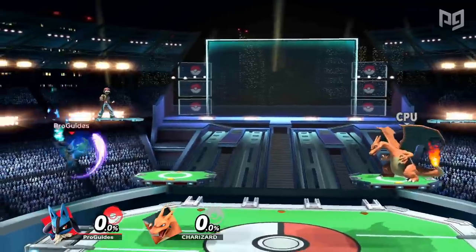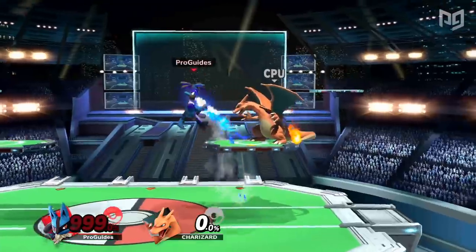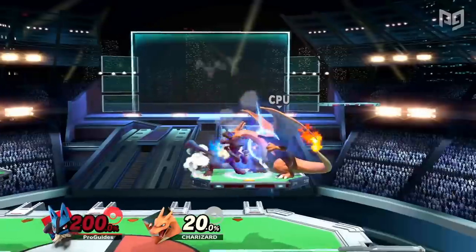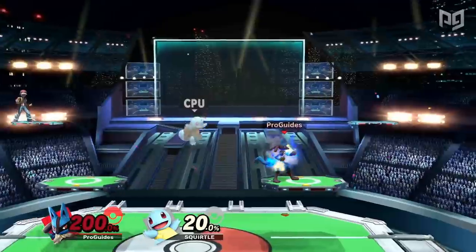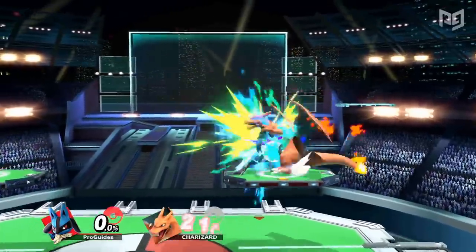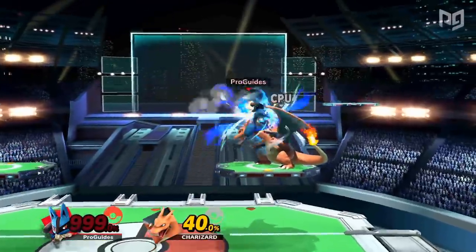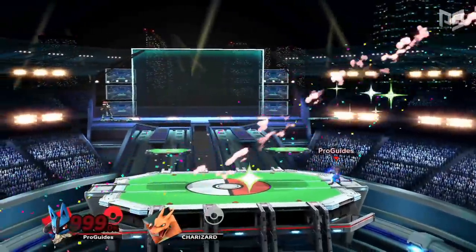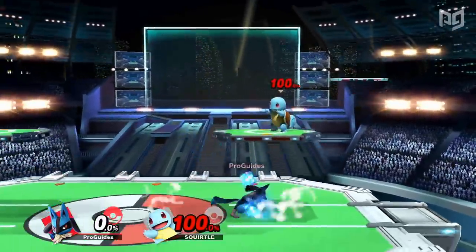Lucario has somewhat of a basic brawler moveset, but possesses a unique playstyle thanks to his aura mechanic and Aura Sphere charging hitbox. Lucario's knockback gets significantly stronger as his damage percent increases, making the concept of a lead ambiguous when fighting him. His neutral B, Aura Sphere, is a chargeable projectile similar to Mewtwo's shadow ball, only Aura Sphere actually has a hitbox while charging. This charging hitbox can be comboed into up smash or an aerial to take super early stocks, if Lucario's at high percent himself. Nevertheless, Lucario is pretty slow and can struggle to escape combos in disadvantage.